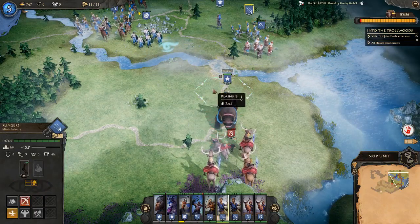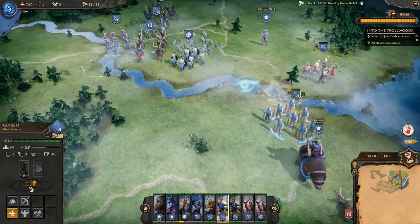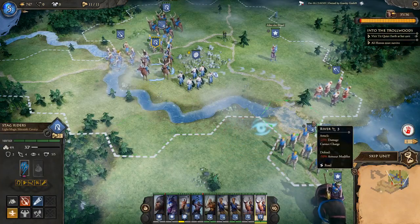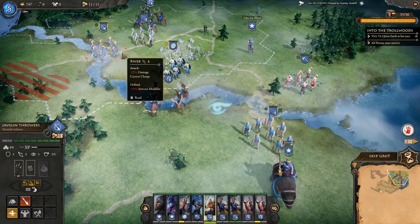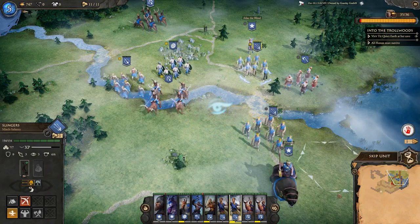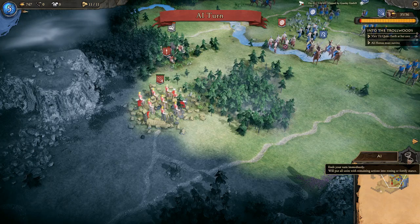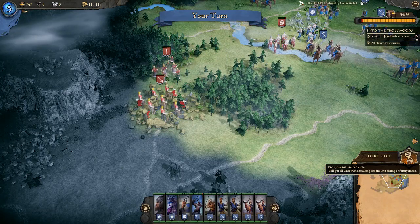Bringing archers forward, hoping to get more units across tiles. The dire bear is still attacking the enemy, so I'm happy to let it do the work. I wouldn't normally recommend crossing river tiles but there are no enemies blocking us. Clan Musniak is actually sending units to push us across, but luckily our units fell back without taking damage — now the enemy unit is on the river tile, which we can use to our advantage.